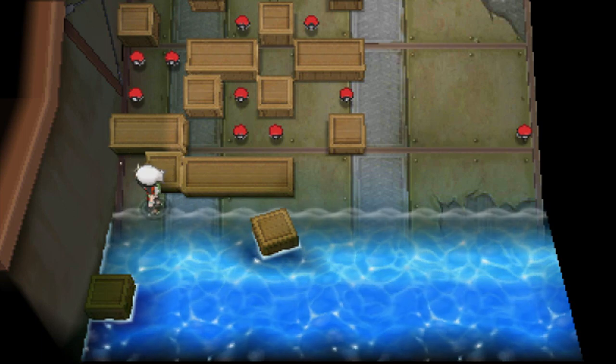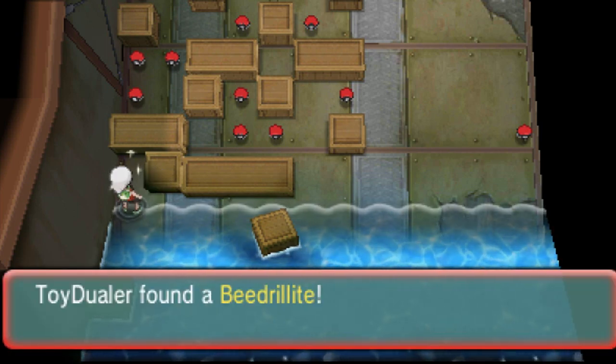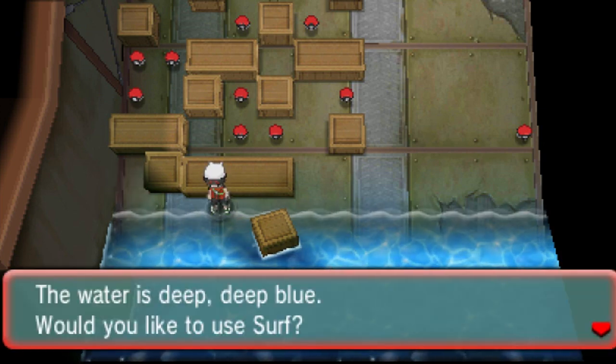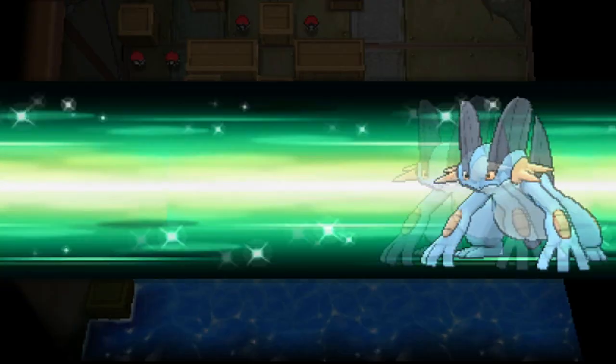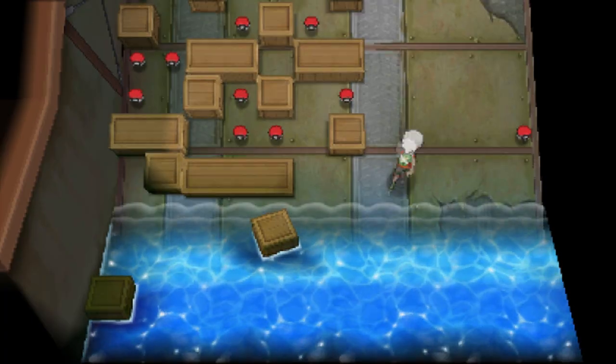To get the Beedrillite, it's a little more complicated. You have to travel out to Seafloor Cavern, find some keys, do a little questing, and make sure you have the HM Dive. Then you'll be able to open up these rooms, and eventually you'll find a room that has a whole bunch of nuggets inside of it, the TM for Ice Beam, and the Beedrillite.